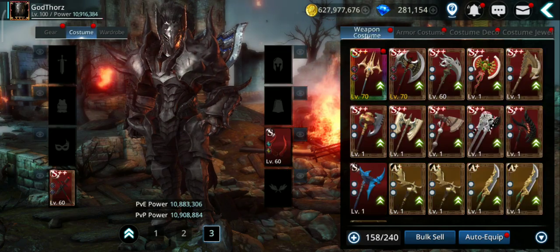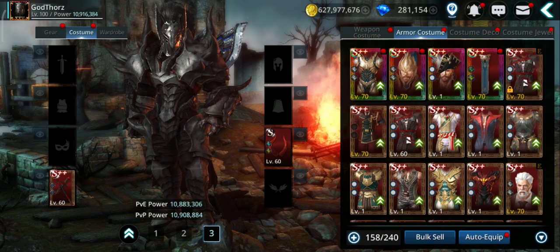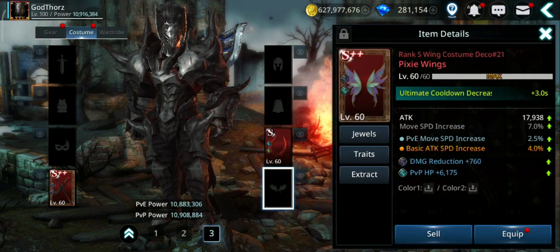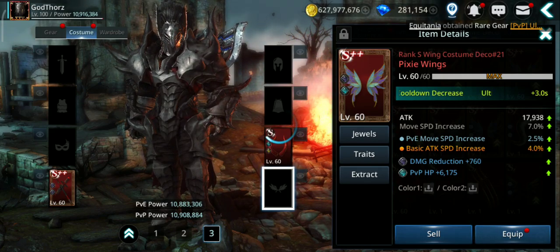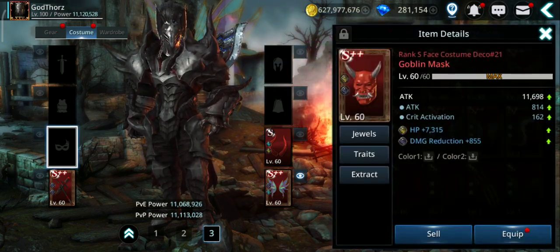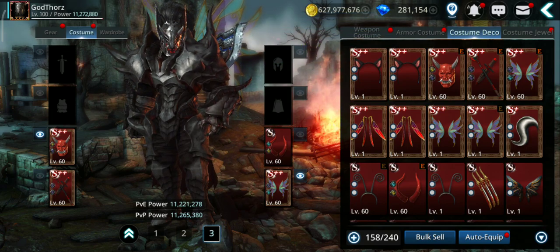Costumes are another source of attack power and other stats. Let's start with the costume deco. There are a bunch of costume deco, like wings, that give you attack. If you have the S++ it'll give you around 18,000 attack. Plus you can get extra from the trades. Also don't forget about the mask — it gives you also around 11,000 to 12,000 attack.